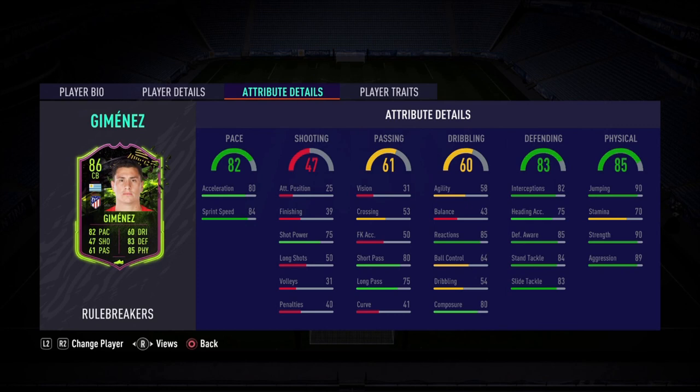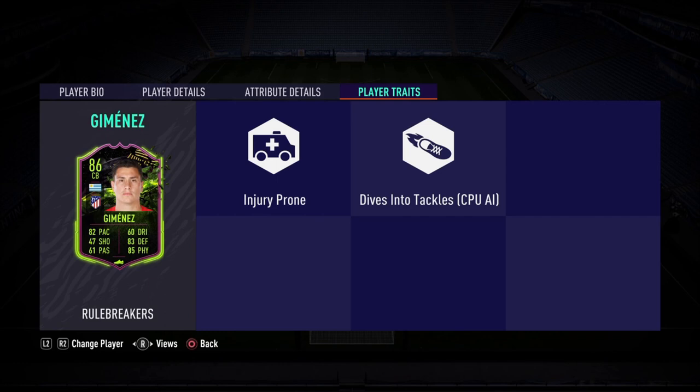Lastly, the physical — his best stat at 85, comprising 90 stamina and 89 strength. You can comfortably put a Shadow on him, max out the pace, max out the defending, and you'll be good to go. His strength and aggression is elite level — he reminds me of Diego Carlos, who also has really good physical.